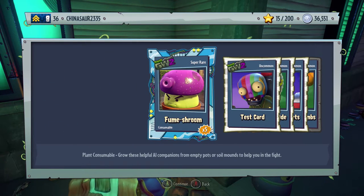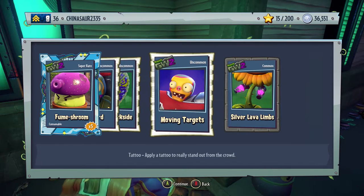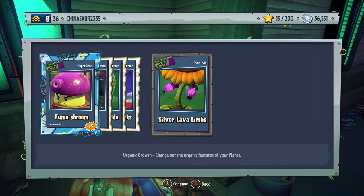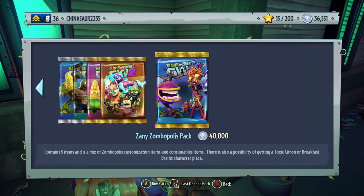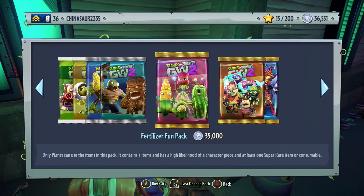No — I didn't get Toxic Citron! Oh man, I can't buy any more Zany Zombopolis packs. Test Card for the Soldier — wow, it looks weird, like a color TV. Breezy's Backside for Chomper, Moving Targets Silver, and Silver Lava Lamps. We can't afford another one, but we can buy an Amazing Rain Pack or a Fertilizer Fun Pack. I don't know if you can unlock character pieces in those, but I'm going to try and see if we can get a piece for Toxic Citron — though I highly doubt it.